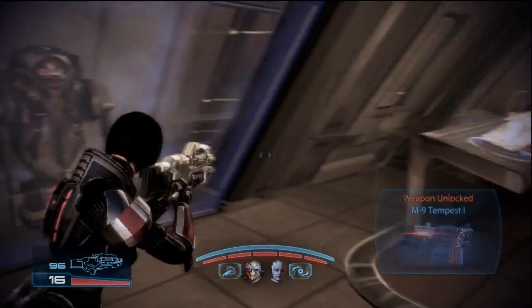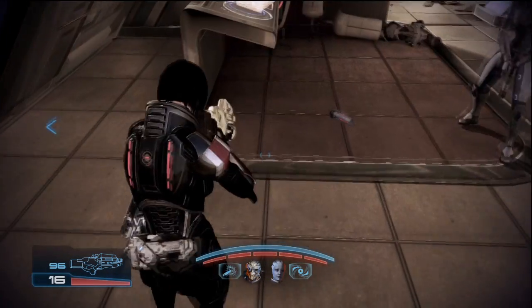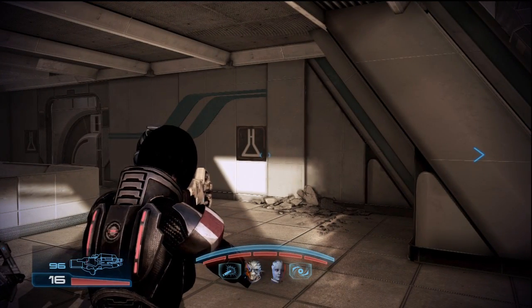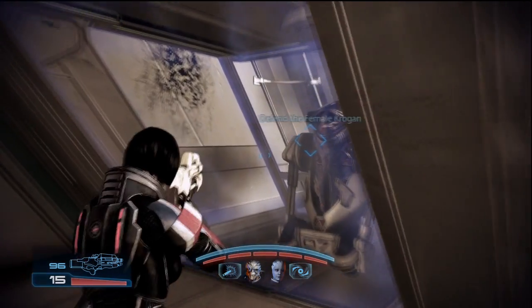The next change you'll notice is the objective indicator. They removed the yellow wheel in the bottom corner of the screen, and now you'll see an arrow telling you which direction you need to go on the sides of the screen. It also appears they removed the audio notification, so hopefully you will not have to hear that annoyance ever again.